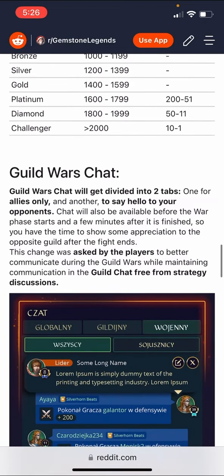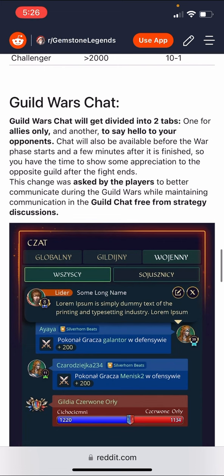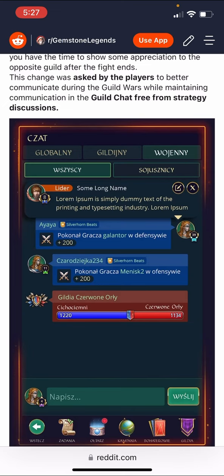Guild wars chat will be divided into two tabs: one for allies only and another for opponents. I like that — you can have war-specific conversations without sharing strategy with opponents or clogging up the main chat. It's better organized. Chat will also be available before the war phase starts and for a few minutes after it's finished, so you have time to show appreciation to the opposing guild after the fight ends. This was asked for by players to better communicate during guild wars.